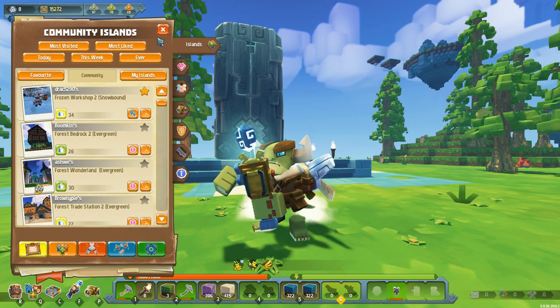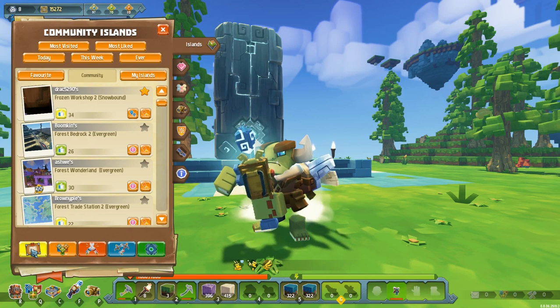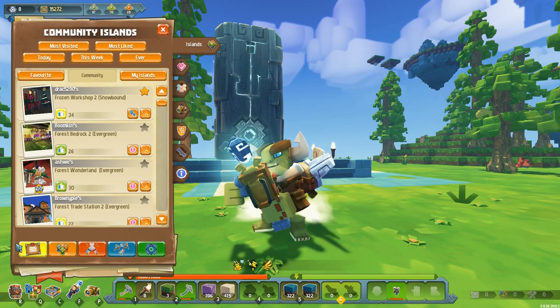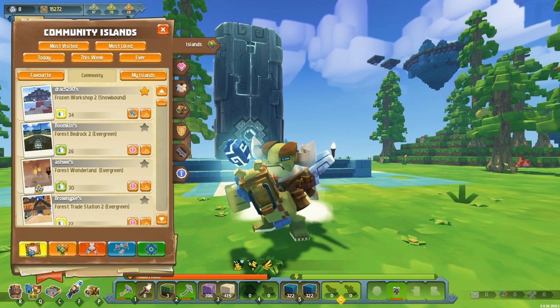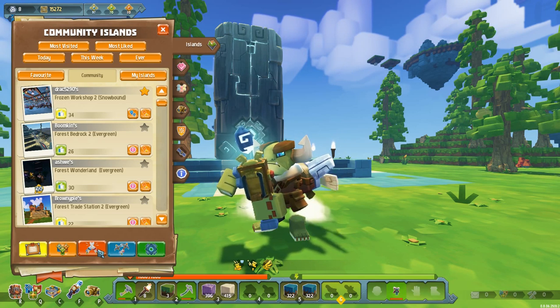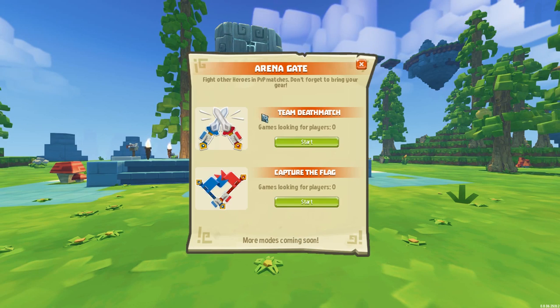The only thing left in the islands tab are the quick jump buttons at the bottom: Home, the City of First Light, PvP, Build-offs, and Dungeons. These are a very quick way of getting into any of these things - you just click one and you'll be teleported to that location. If you click Battle Arena or Build-Off you'll be prompted with options, so clicking Battle Arena gives you the choice of team deathmatch or capture the flag.